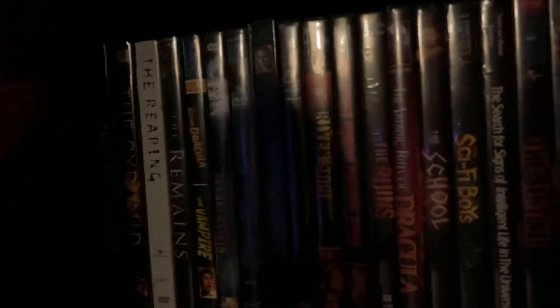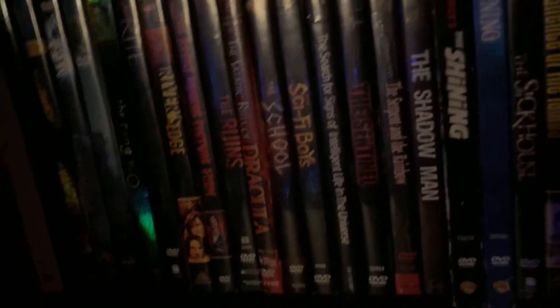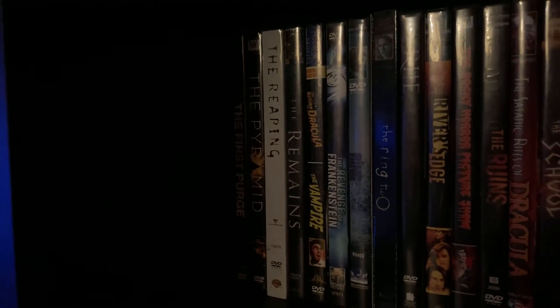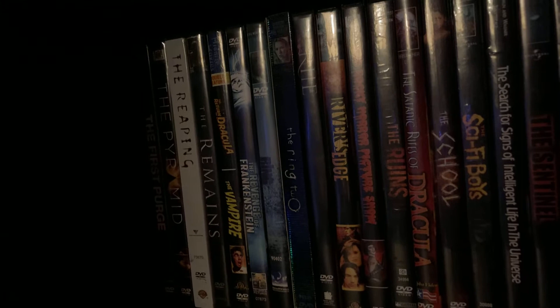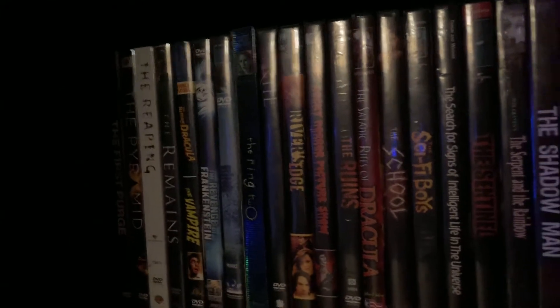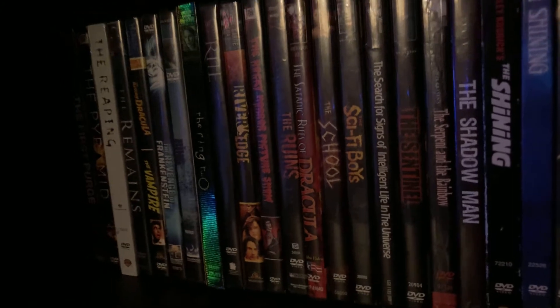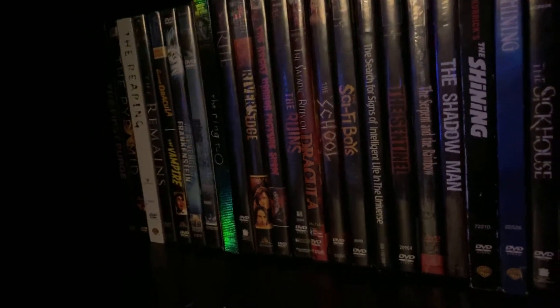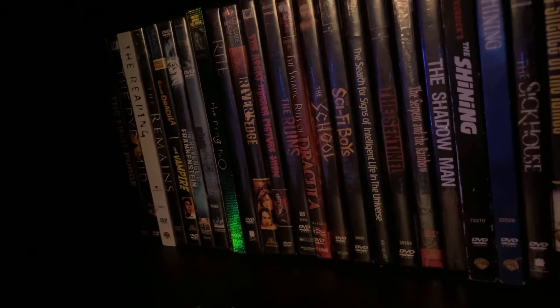Alright, we come over here and then we have The First Purge — I know you can't really see it, it's a little dark back there. Then we've got The Pyramid. The Reaping. The Remains. Midnight Movies double feature — that one is The Return of Dracula and the Vampire. Then we have The Revenge of Frankenstein, the Hammer film. The Ring 1 and 2. The Rite. The River's Edge. The Rocky Horror Picture Show. The Ruins. The Satanic Rites of Dracula.